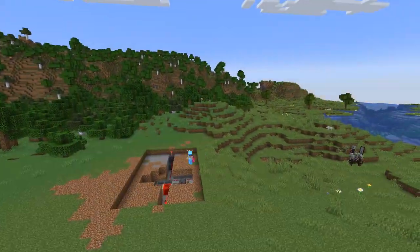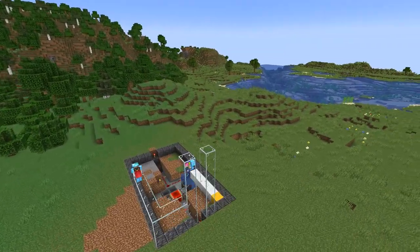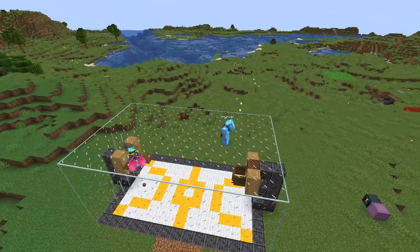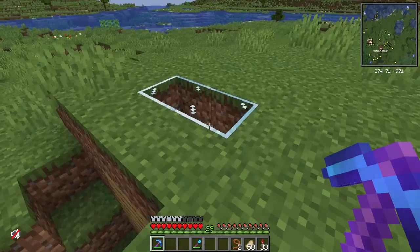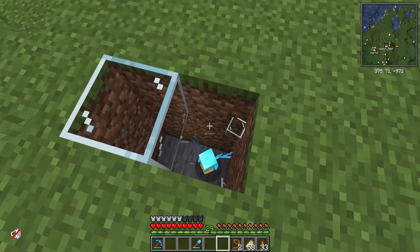I'm clearing out some land — we're gonna make a basketball court. You can see the hopper clock below, it's going nuts. Sturcat's helping me place the glass, that's pretty cool. Looking at the wool I'm placing — there's the basketball hoops. And we're done! Our basketball hoop is complete. Now the next thing I'm going to have to do is rescue the Allays.